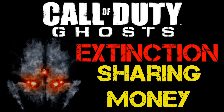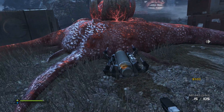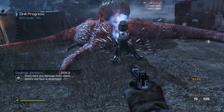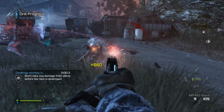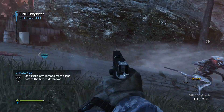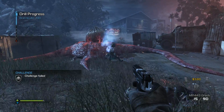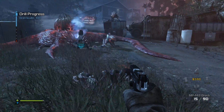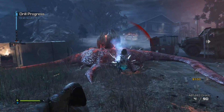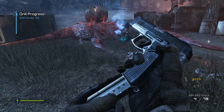What's up guys, Spiderbob here. We got a little secret here in Call of Duty Ghosts Extinction — a secret method for sharing money. If you play Extinction, you know there are a lot of times where some of your teammates, or even yourself, are out of money, and you have another player on your team who has the maximum amount. You can only carry so much in your wallet, so why not share the wealth?